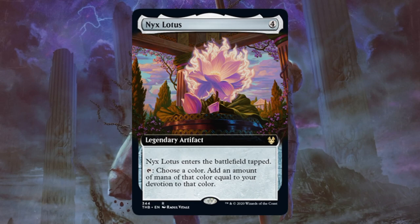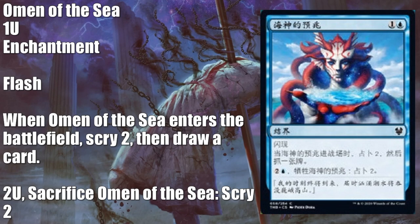This one's a Chinese simplified language preview — Omen of the Sea — and this was previously leaked; it is part of a cycle. We saw a couple of the other pieces leaked as well. This is actually a decent card. I think this might see standard play. It would actually work really well in Esper Dance. Maybe if there's a Blue Devotion deck that comes around in standard, it could be in there too. Maybe even cross over into a Pioneer Blue Devotion deck.